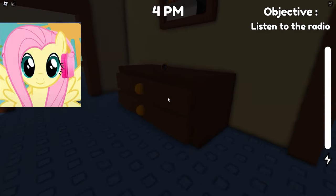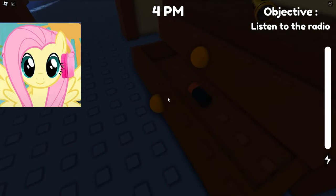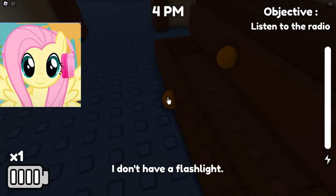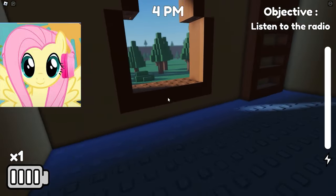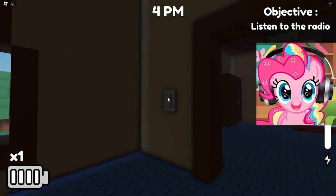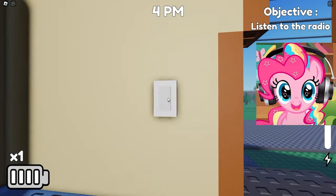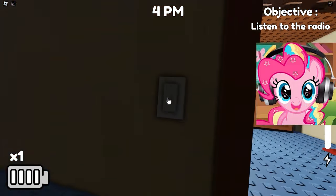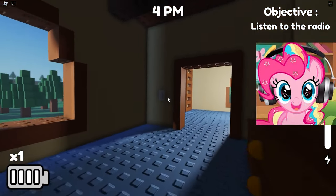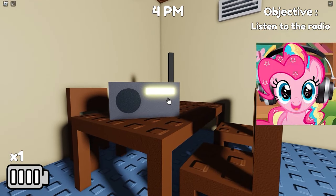Looks like it will now give us important information that we need to hear and understand. While the radio says something, we should probably go to our rooms and look around, see if we find anything important. First place we found a nightstand with a battery and a flashlight. Continue on through the house. I found light switches that will light our house in the night. Turn on the whole house in advance so as not to run around at night and look for these light switches. There are so many rooms, I'm already confused about them.